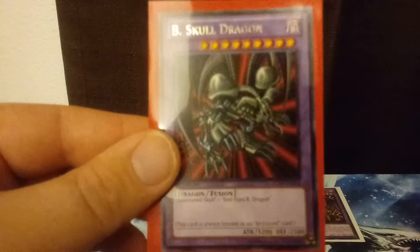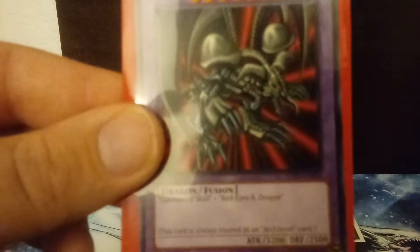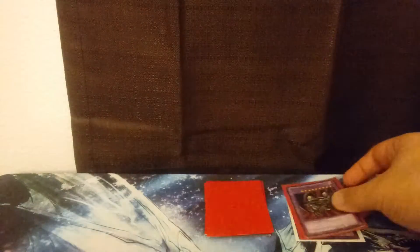The next dragon-type monster at number 11 is Black Skull Dragon. This isn't a very high rarity — it's just a rare. For some reason I haven't had the luck of pulling a very high rarity Black Skull Dragon. I don't have many of these; rares or commons are all that I have of Black Skull Dragon. But you know what Black Skull Dragon is.